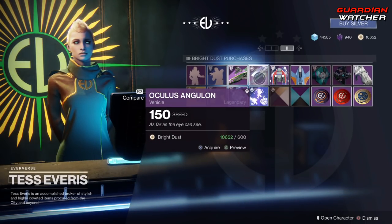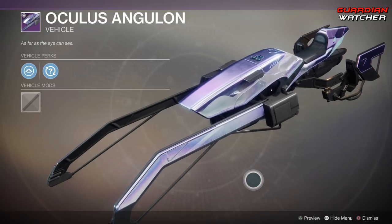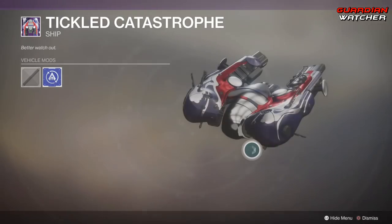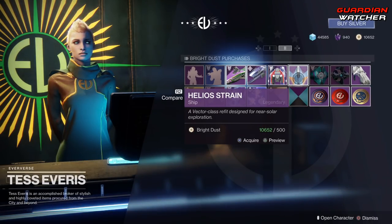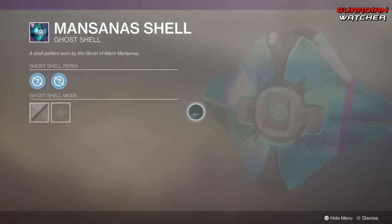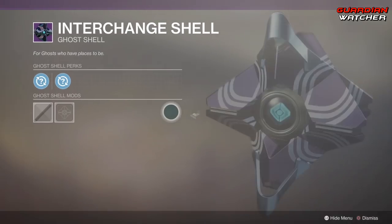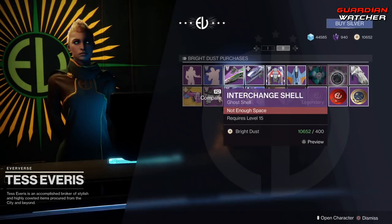Then we have the Oculus Em-Golan — I apologize if I mess this up, pronunciation is not my best thing. Ships: we have the Tickled Catastrophe — that thing looks terrible. And then we have the Helio Strain, another wonderful reskin. Ghost: we have the Man-San-Ass Shell, which comes with random rolls. And then we have the Interchange Shell, once again with random rolls.